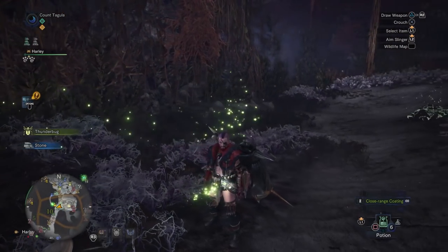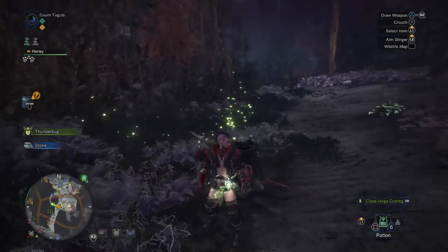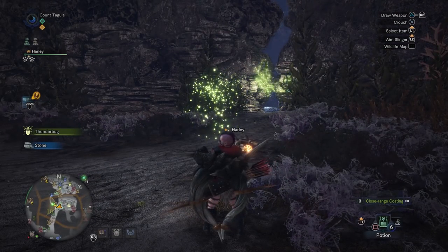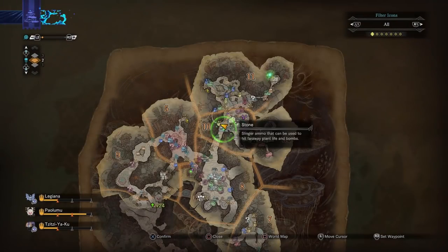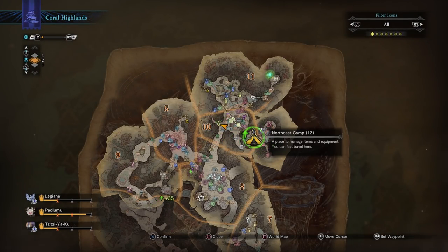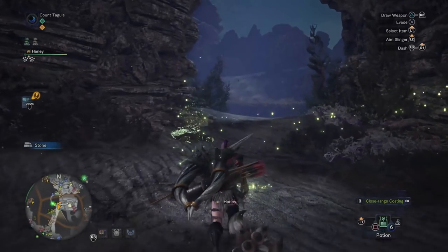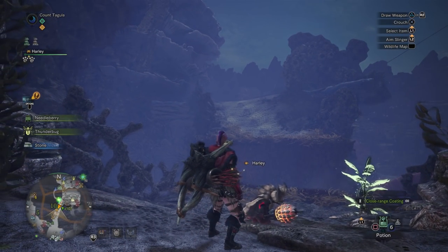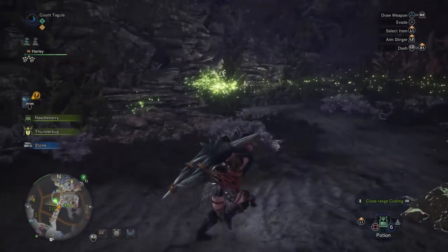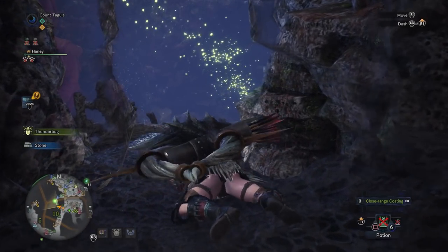Next up, we've got one of the best items for your Palico — the Coral Orchestra. This will also allow you to converse with the Shamos, which can be very useful during fights. The troopers are relatively easy to get. If you've got the Northeast Camp 12 unlocked, you can travel there. Otherwise, you'll need to get to Camp 11 or Camp 10, right where you fight the Tzitzi-Ya-Ku and Lagombi or Paolumu. Once you get over here, you'll see this little crack in the wall — this is how you get to the troopers. It's pretty easy from here; just follow this path.